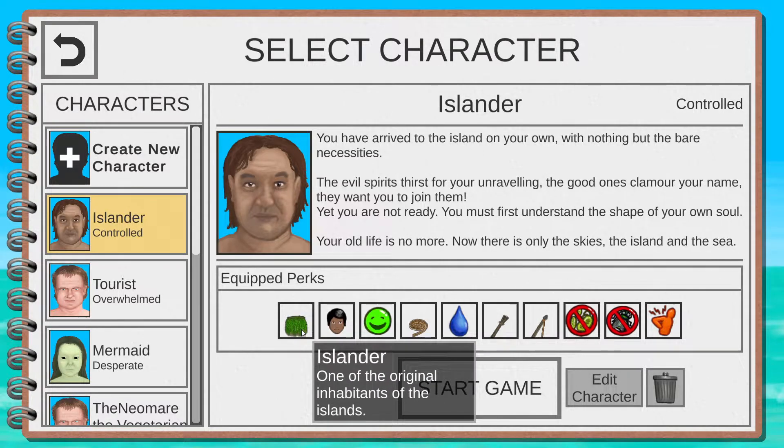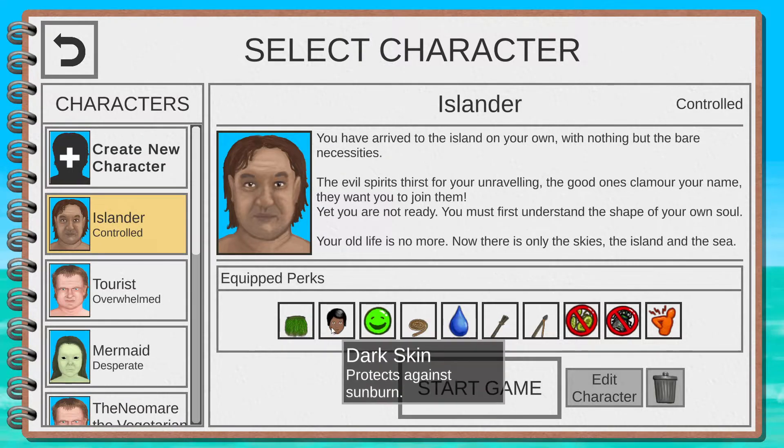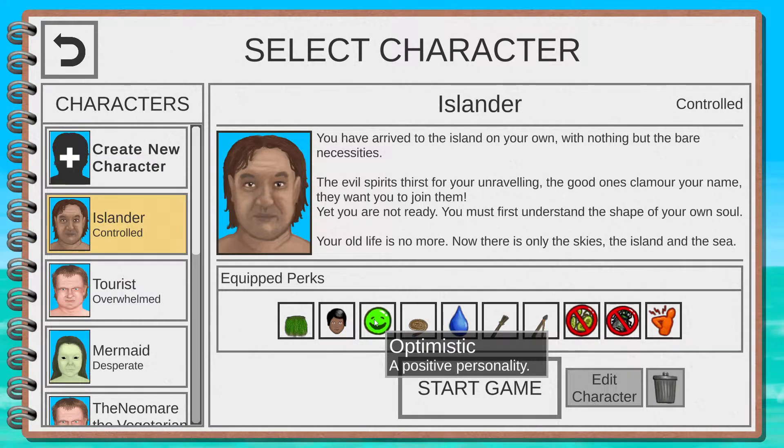At the end of this video I'll go through all the perks and talk about them. At the start you'll have to play with either a vanilla character with zero perks, or one of the three pre-made characters. Let me talk about Islander now. Islander is one of the original inhabitants of the island, so you start without clothes — kind of a negative perk.